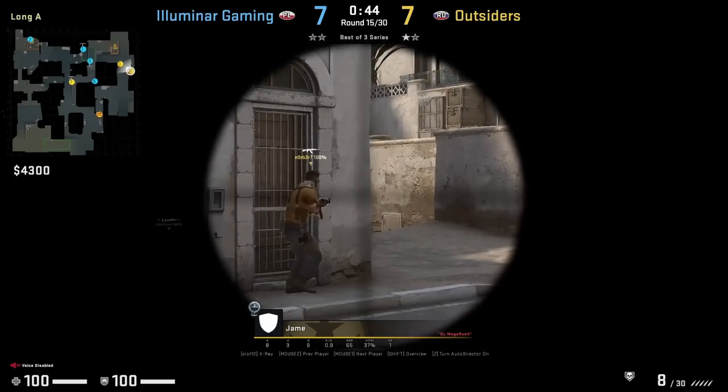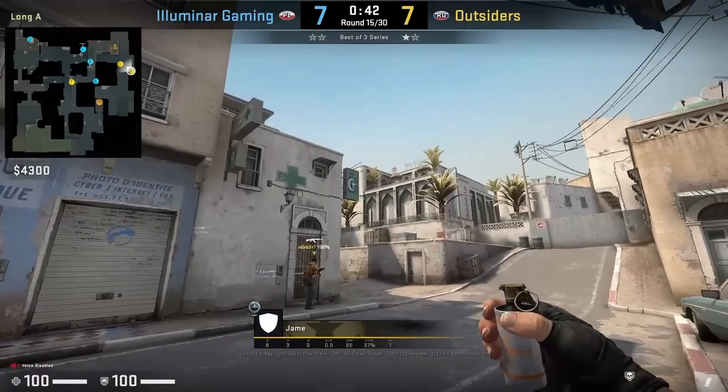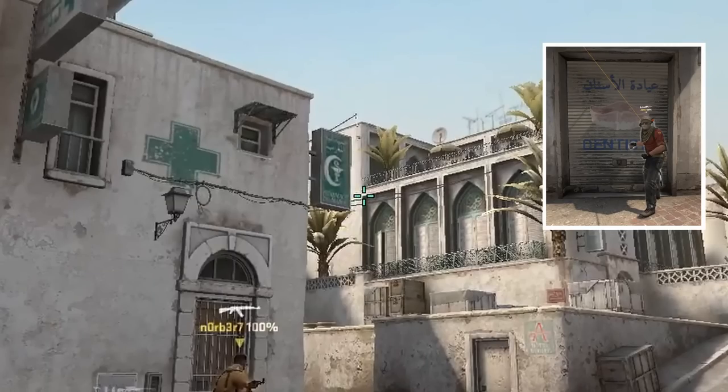Jayme has an easy lineup to smoke CT. He stands on this back garage, puts his crosshair on the corner, then left-click throw.